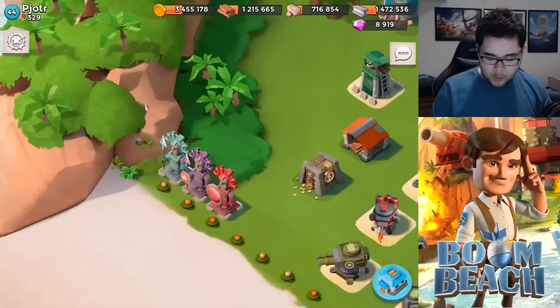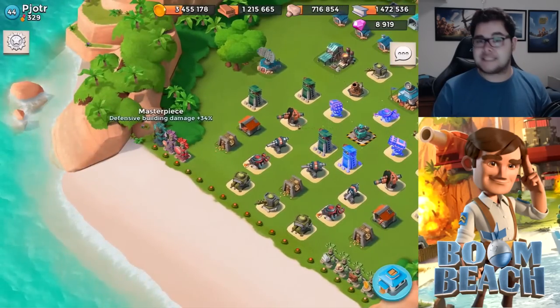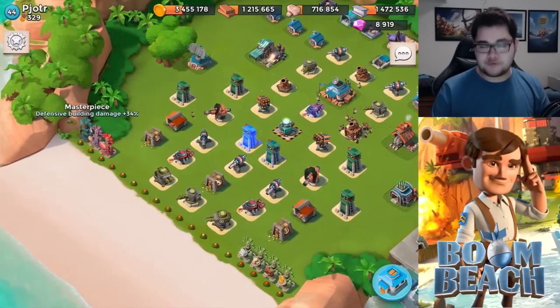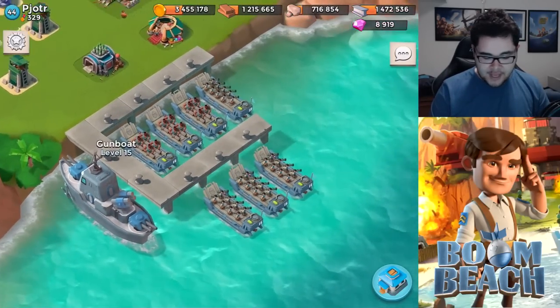I honestly feel you should invest your time and effort into dark statues — that is just my tip to you. You've got a 32% gunboat and a 34% building damage. A 34% is actually not that bad; I think the max is around 37, so you're pretty close to that.